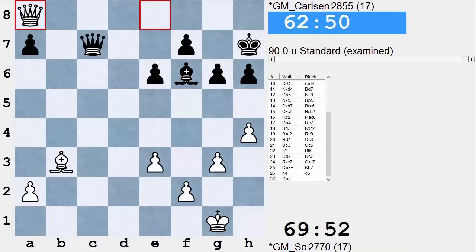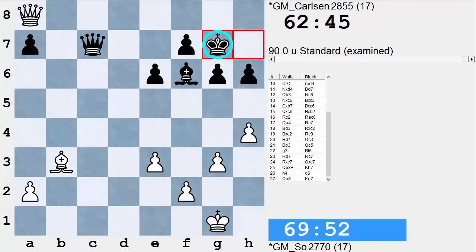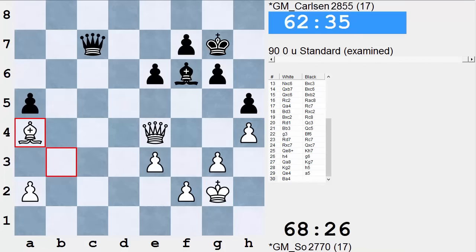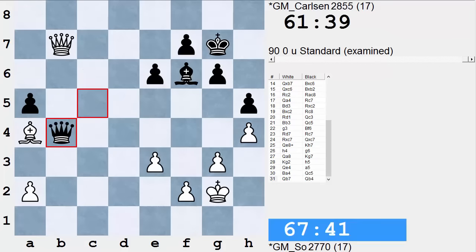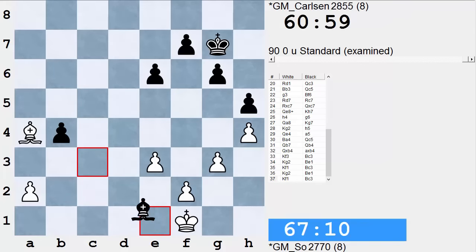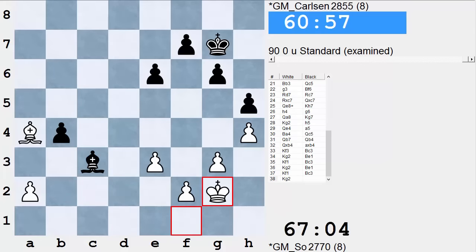So White just plays Queen A8, Black puts the King on a dark square, and King G2, H5. I think both players couldn't wait to shake hands here. Queen to B4 takes, and a lot of fooling around, and a draw by repetition. So that was our first game. Magnus won the tournament with a game to go, went undefeated, and ends the tournament in solid fashion against Wesley So.